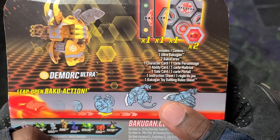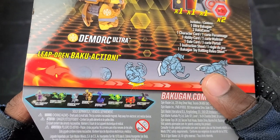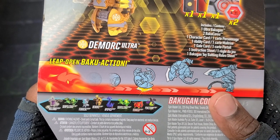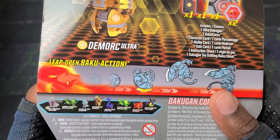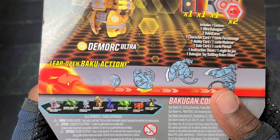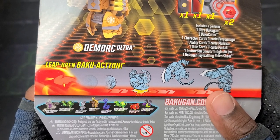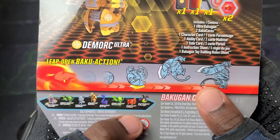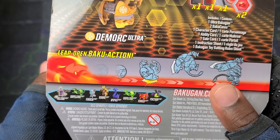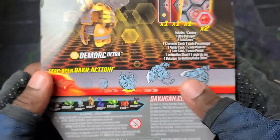So we got the Ultra character card, ability card, gate card, instruction sheet, and rule sheet. Then we got all the Bakugan for this wave: Diamond Nilius Ultra being the Diamond Elemental Rare, Ventus Serpilius Ultra as the Elemental Rare, Haos Farasko Ultra, Arliss Demork Ultra, Aquas Apophix Ultra — which Apophix looks so cool — Pyrus Toranoid Ultra (that's actually a typo on the box, it's not Fenica's Toranoid but Pyrus Toranoid Ultra), and Darkus Pinsitar Ultra, looking really really sick in Darkus.